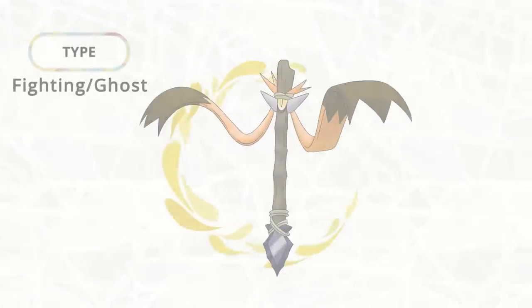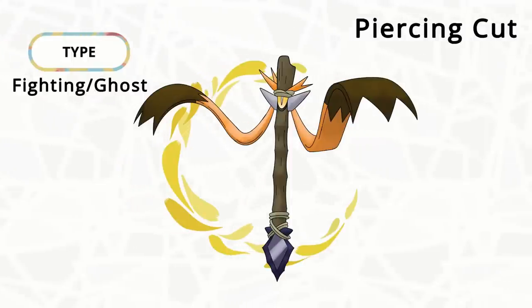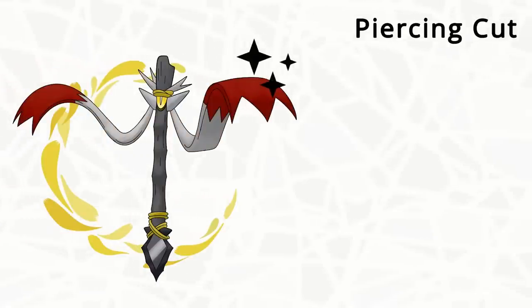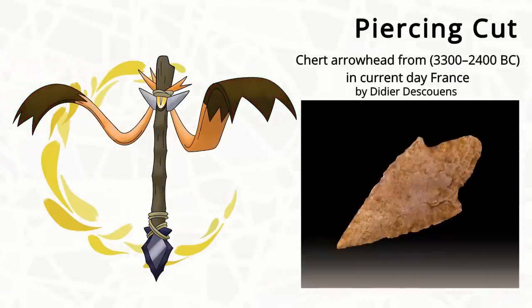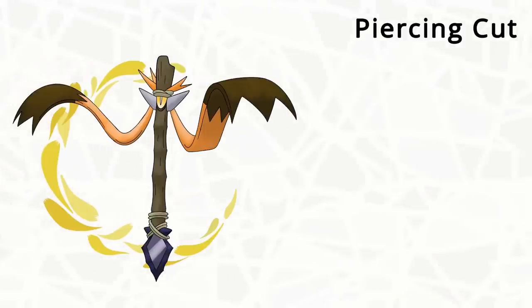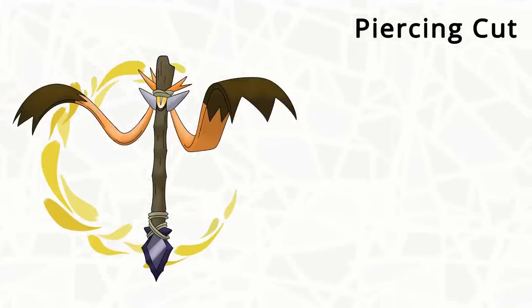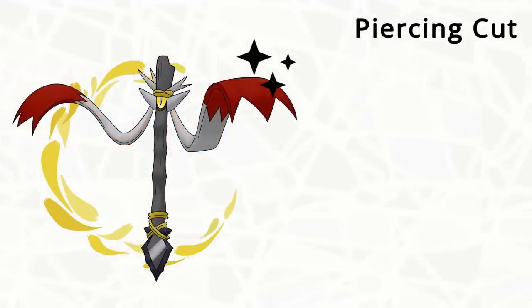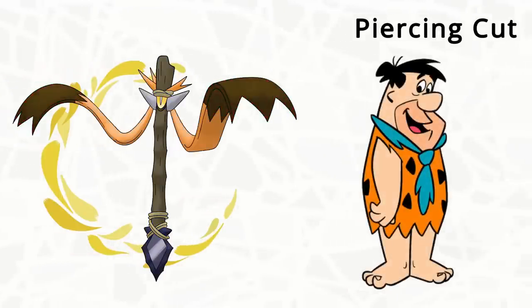So with all this in mind, I made my own past Paradox Mon based off of Aegislash. Here's Piercing Cut. It's not exactly a sword anymore, but it is based off of arrowheads — artificially cut stones that show proof of a prehistoric society building their own tools and weapons that they probably used to hunt. Thus, imbued with a fighting spirit, this mon was dubbed a Fighting Ghost type. I tried to use more of the yellow and orange color schemes like the other past Paradox Mons, kind of like Fred Flintstone.